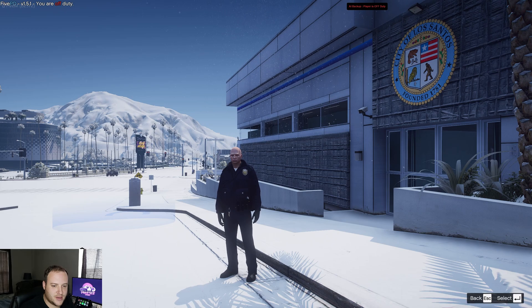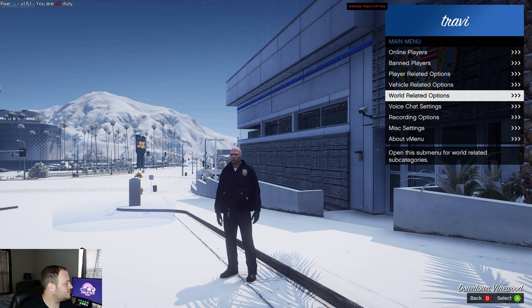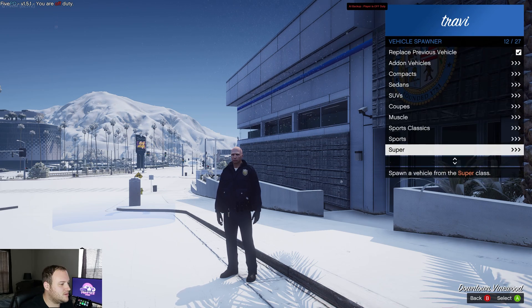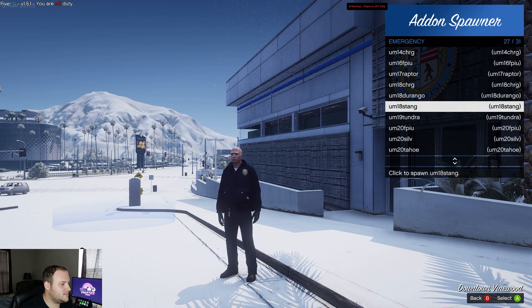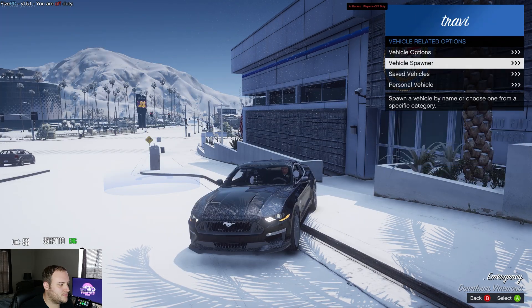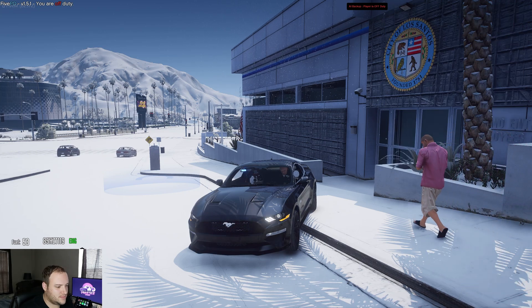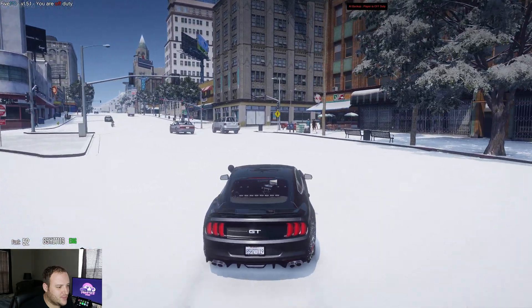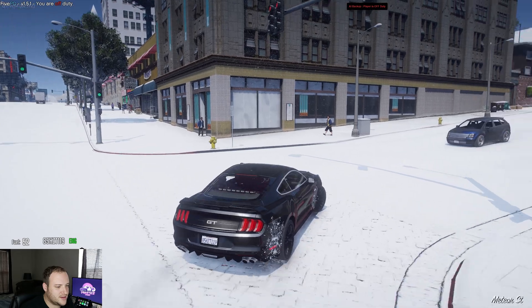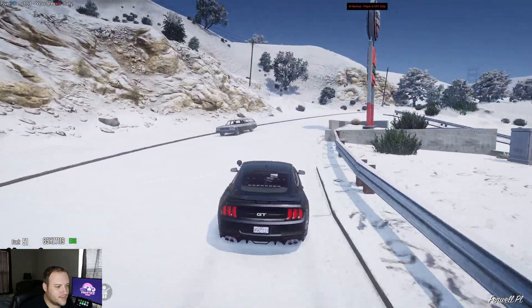All right, let's get a vehicle spawned real quick. Beautiful. Now let's get to a nice scenic area in the game where we can get some good screenshots. I think we're going to try and get up by the Vinewood Sign.